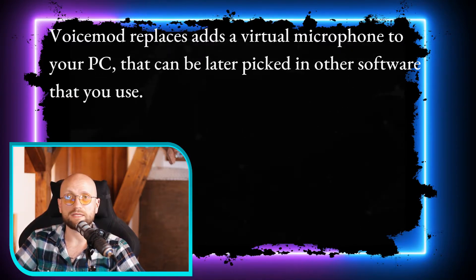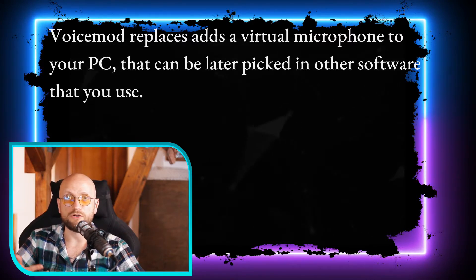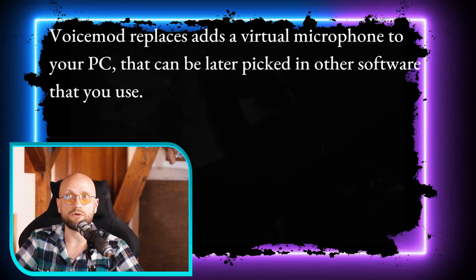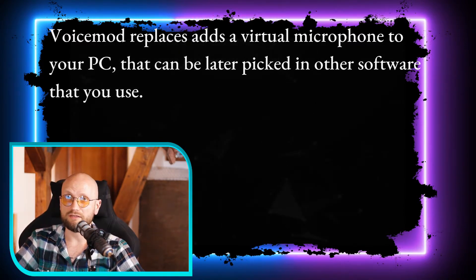Sometimes the DM has to play characters that are inhuman in a way. For example, you might have to play a dragon, a wyvern, a mind flayer, or whatever other creature that has some eerie or improbable inhuman voice. Most DMs would probably just wave a hand at that.